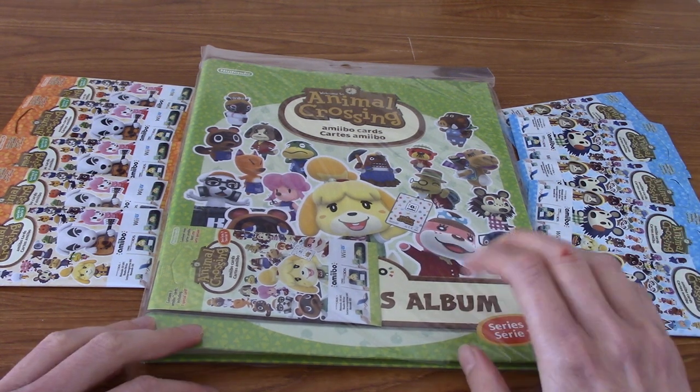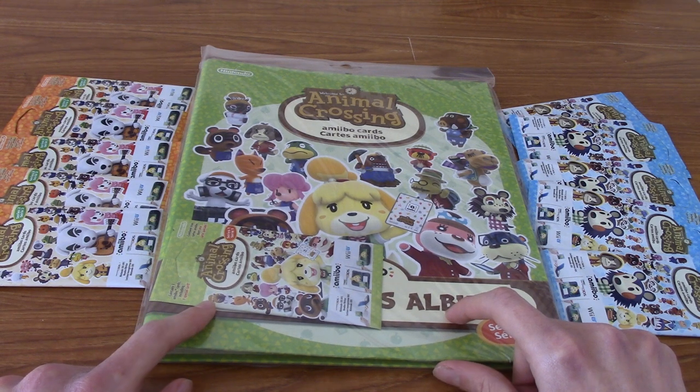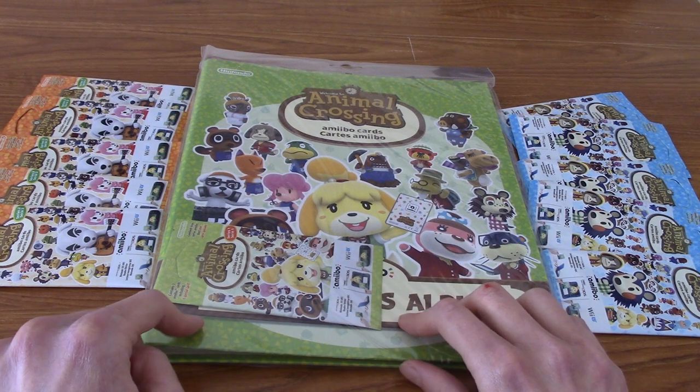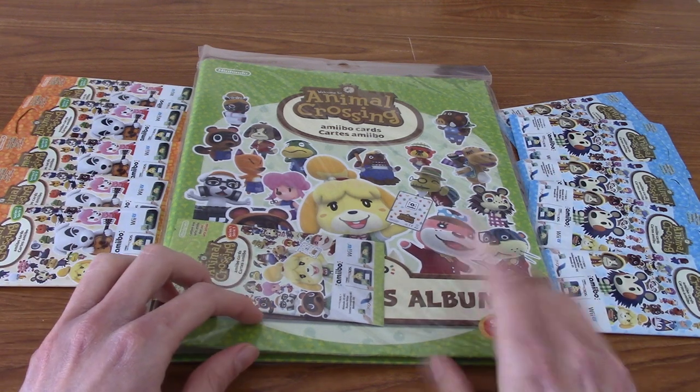So in front of us today, I have bought a Series 1 binder along with the Series 1 pack. There are no single Series 1 cards on Nintendo's store, unfortunately, so I've just got this. And I've got five packs of Series 2, five packs of Series 3. I have bought a few packs of these previously — I didn't get anything crazy, I don't think.